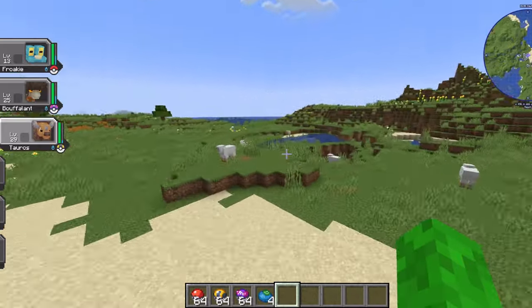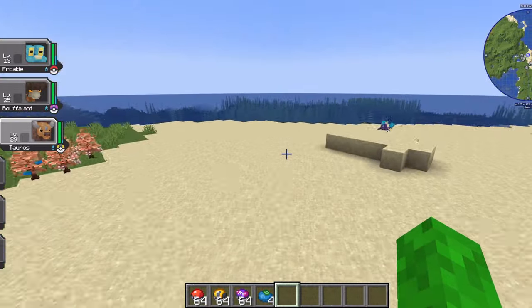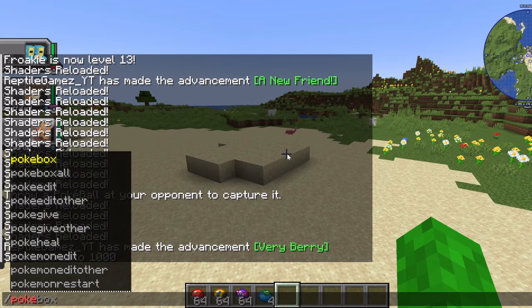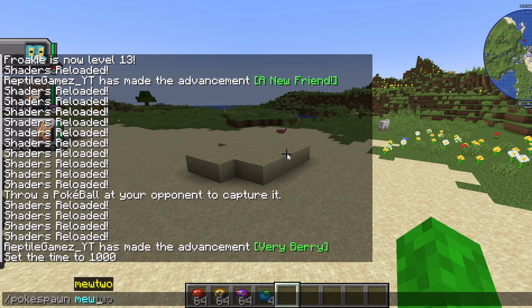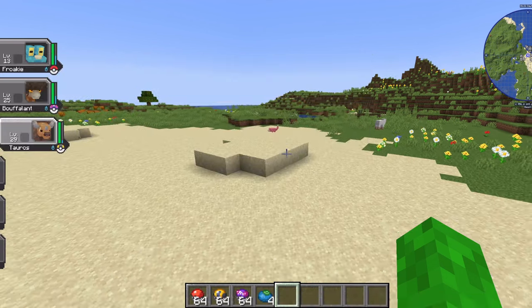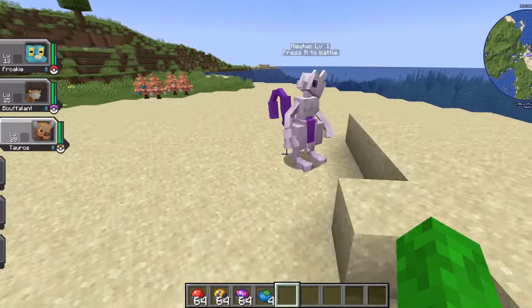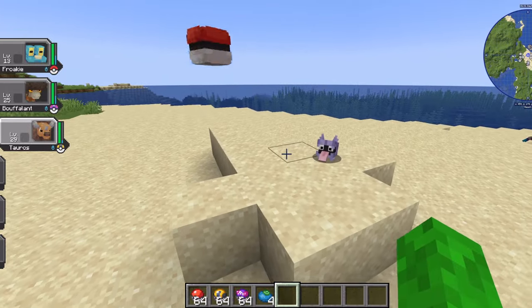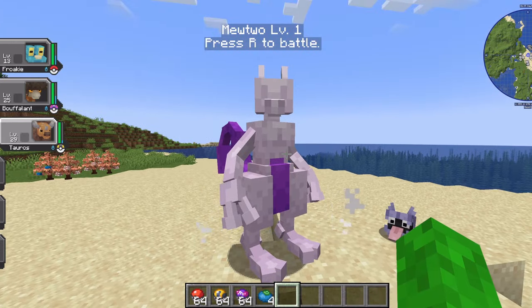Like, I can actually learn how to do things on the mod. And my second question is, how do you spawn things? Slash PokeSpawn... Mewtwo? No way this works. There's actually a Mewtwo — that's crazy. It's level one. Pokeball, go. It's gonna catch.